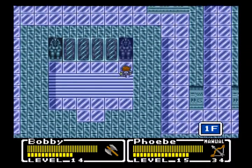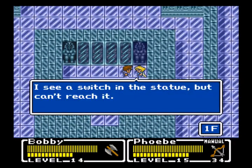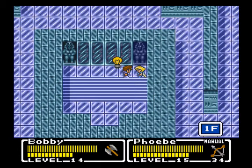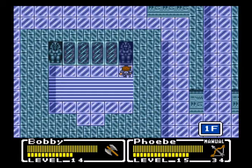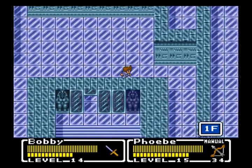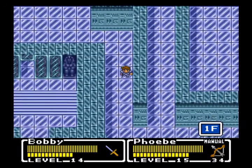That statue looks pretty suspicious. I see a switch in the statue but can't reach it. Let's push it with something. I wonder what we can use. It has to be something long and pointy. Ah, there we go — we finally put the sword to use. We haven't really been using it at all in this whole Let's Play so far.